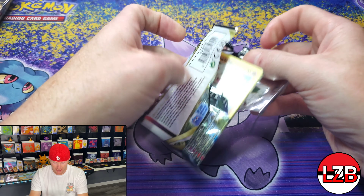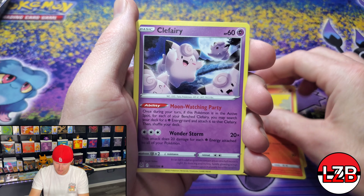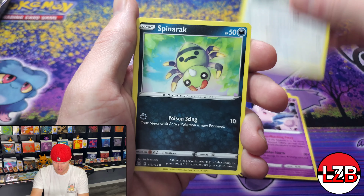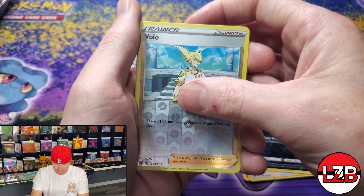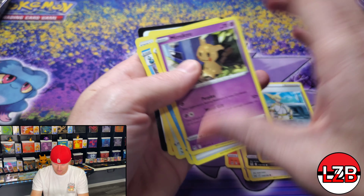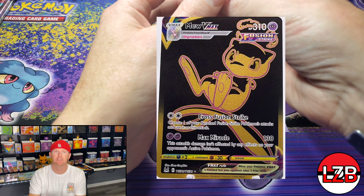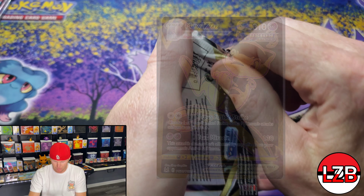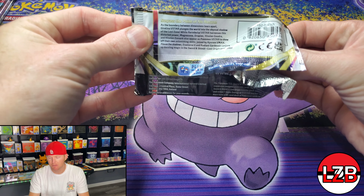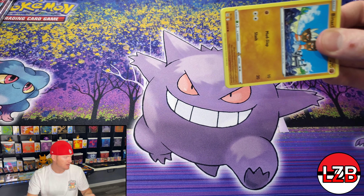Third pack — we need some juice here. Litwick and a Bouffalant. Halfway through this, we need a hit right here. Slugma again — this looks like literally the same pack I just opened, card for card. Probably the same rare. Volo and a Mimikyu non-holo. Still after that black and gold Mew VMAX — that is a sick card too. I believe that one comes in the reverse spot as well.